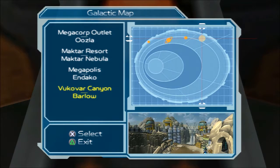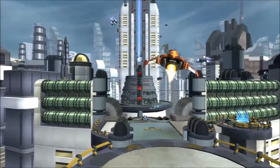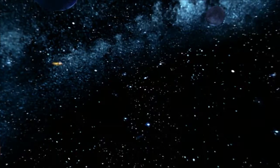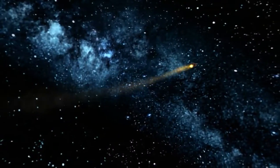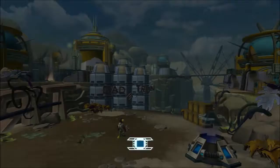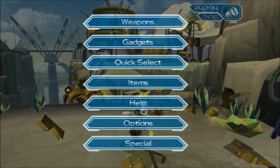We can head to the Vukovar Canyon on planet Barlow to find the desert riders. This one's going to be a little bit annoying to get the skill point — might not be able to get it on the first try. Planet Barlow! I got Pokémon Sun again too, so expect some Pokémon content back up on my other channel. Never mind, the skill point is literally just beat one of the races in under 2 minutes and 10 seconds.